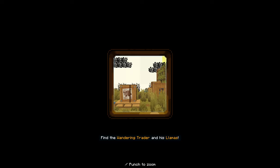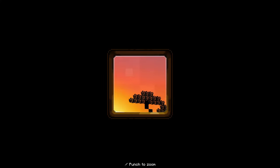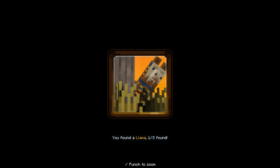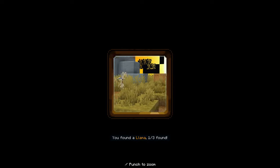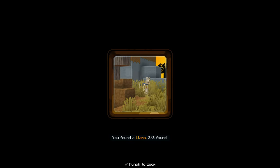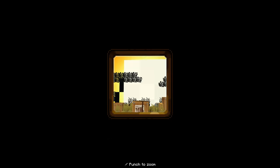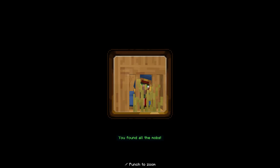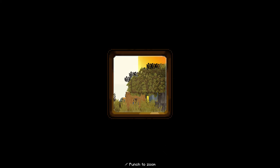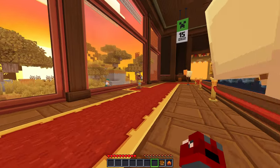Interesting — we can use a little thing here to find the wandering trader and his llamas. Found a llama — punch to zoom! Here's one of the llamas too, so we got two or three. Probably just a wandering trader left. Here he is! What sticker does that give us? Hello sir! How do we get out of this? Find space — okay. Do we get the sticker or no? I guess not. Interesting.